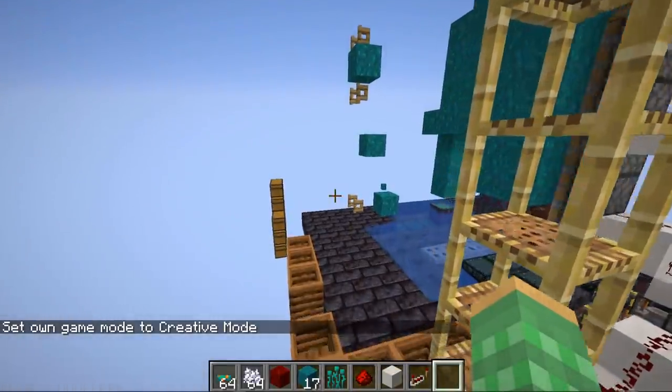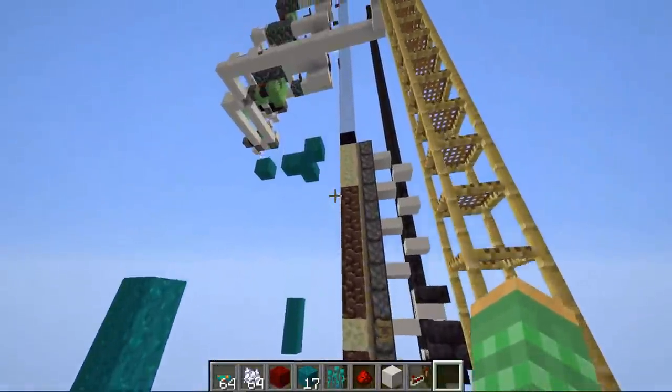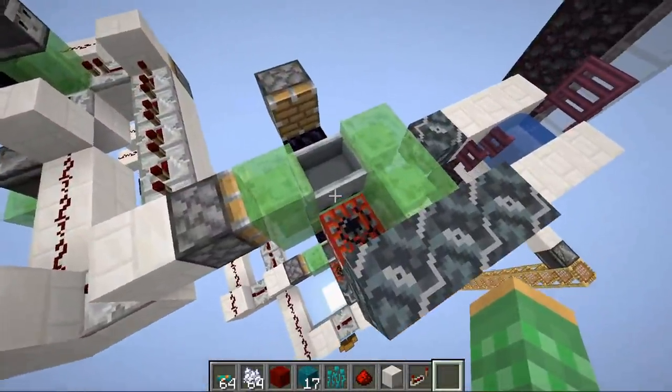If you are building this in your world, make sure you build it in the same direction as in the world download, which faces south. Also make sure you spawn-proof everything so mobs don't climb on top and bump things like the minecarts in the TNT dupers.